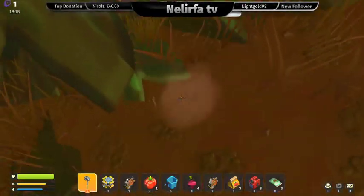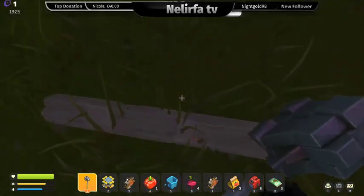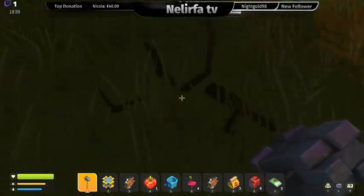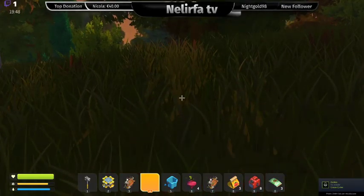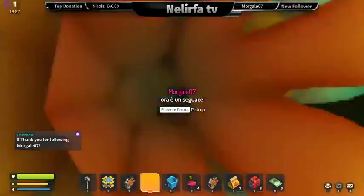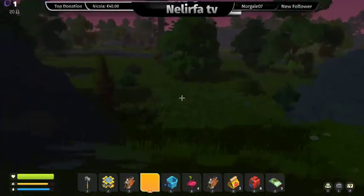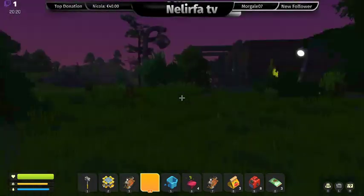L'acqua ancora non l'abbiamo trovata. Dovremmo anche bere — stiamo morendo di sete. Sta venendo buio — non è che arrivano i nemici al buio? Torniamo, cerchiamo di capire dove siamo prima di tutto. Prima che venga buio totale, cerchiamo di fare ritorno a casa — chiamiamola casa, è la zona più che altro. In realtà potremmo venire a vivere qui dentro — questa già è una casa.